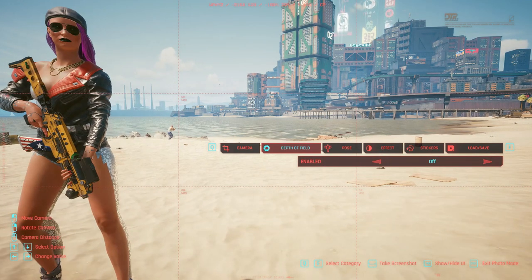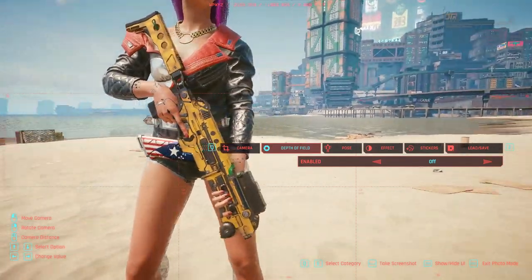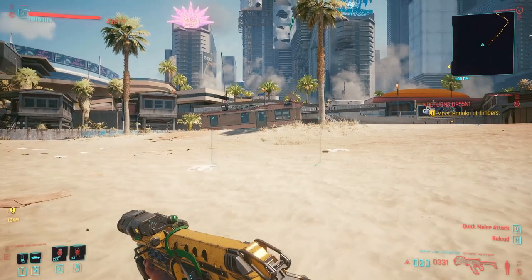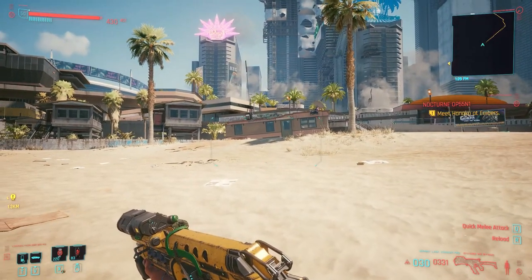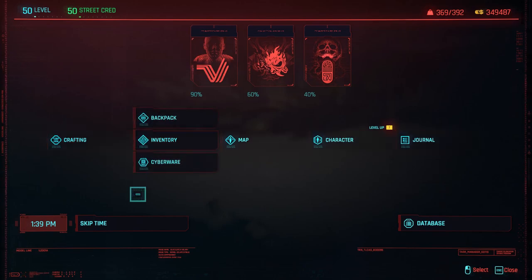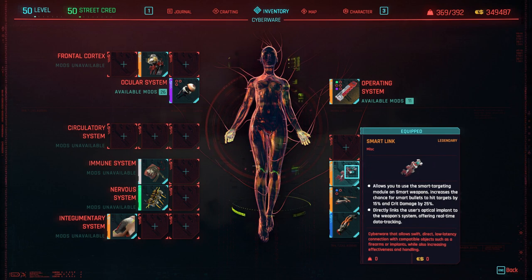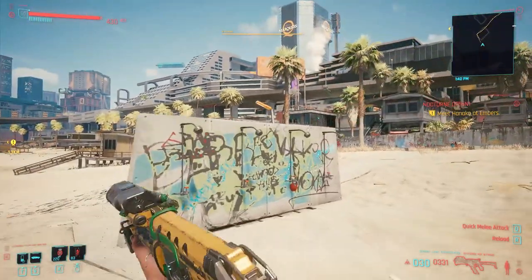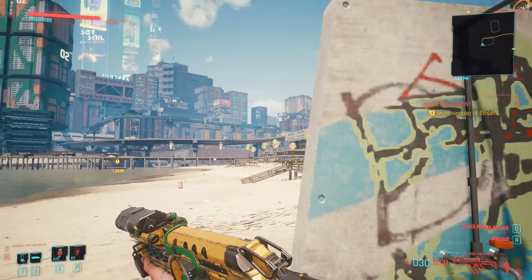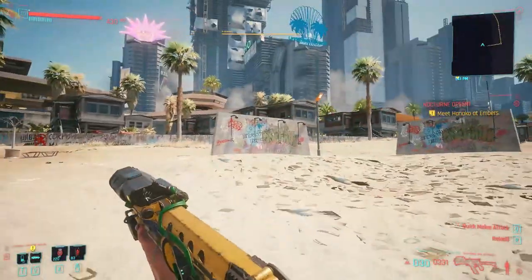It locks onto five enemies so you don't need to wait between locks — it's already locked on them. You eliminate the first and move to the next enemy, clearing the map very fast. It sounds great, it looks great — just a fantastic weapon. You need the smart link cyberware to take advantage of homing bullets, and you can shoot behind cover for extra synergy with cover-based skills.